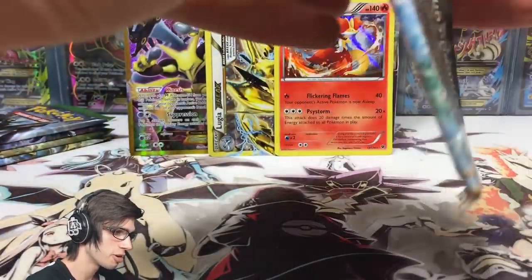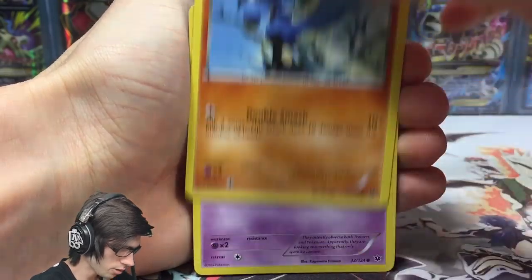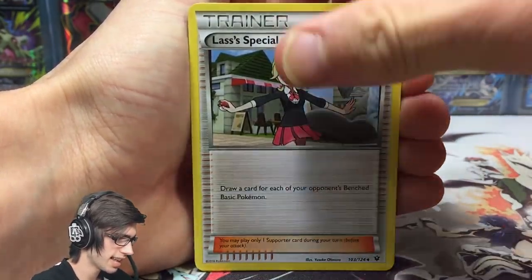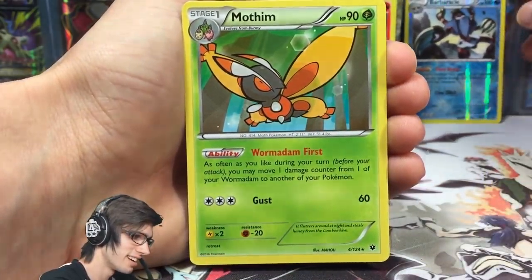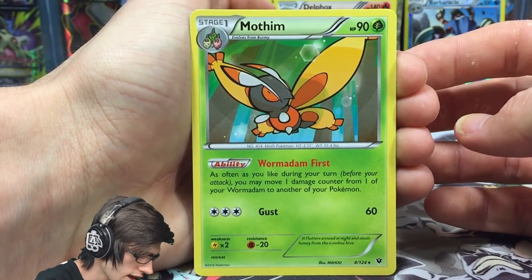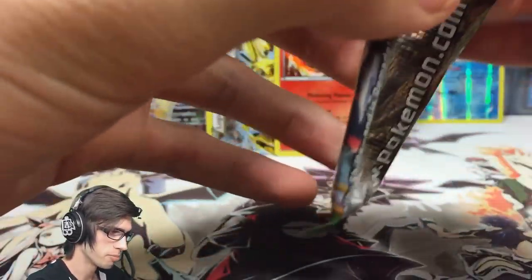Interesting that the Alakazam EX Secret Rare came out of a Lugia Break pack art, then we pulled a Lugia Break, and now we're opening another Lugia Break pack. Pack five gives us Riolu, Gothita, Whismur, Minccino, Vullaby, Garbodor, a Wheezing — love that Wheezing art — a Barbaracle reverse rare, and a Mothim regular rare. Mothim's Wormadam Fest ability lets you move one damage counter from a Wormadam to another of your Pokémon — could make for a weird Wormadam/Mothim/Burmy combo deck.